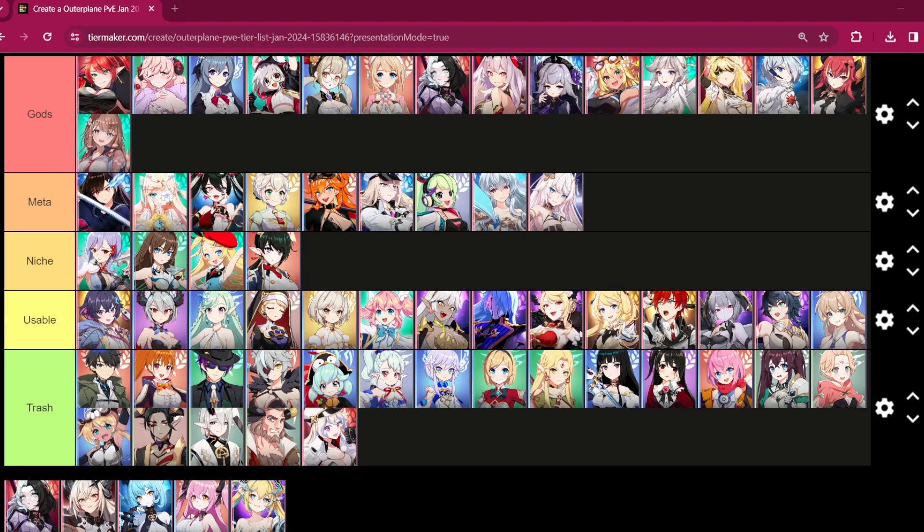The categories were somewhat different before. The trash tier was not the last one and the niche tier did not exist. Previously I had a category called 'untested' at the end. The order was gods, meta, usable, trash, and untested. I've tested everything now so I removed untested and replaced it with niche.